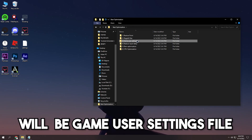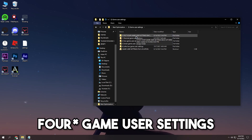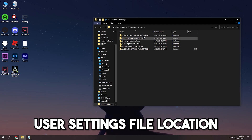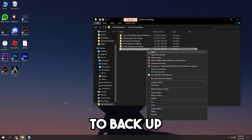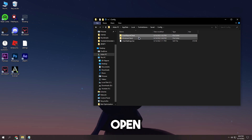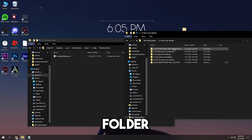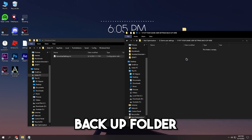The third folder is the game user settings file. I recommended three game user settings inside this folder to install. I added a shortcut for the game user settings file location and a folder for backup. To back up your game user settings, simply open the shortcut, then open the optimization folder, copy your game user settings, then paste it in the backup folder.